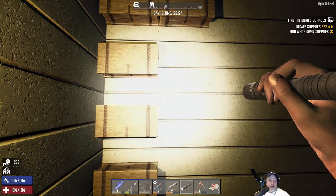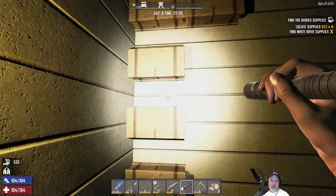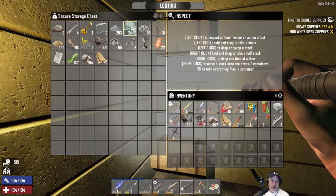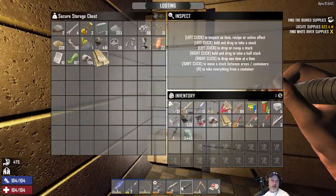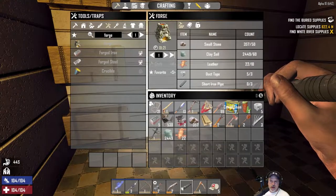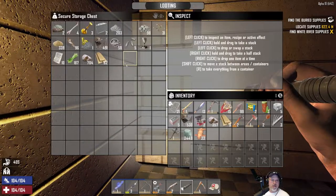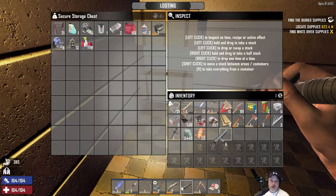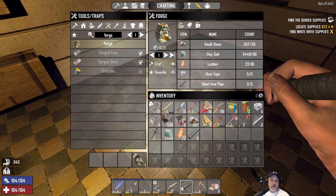For the forge we need stone, clay soil, leather — both should be in raw resources — duct tape that I already made, and three short iron pipes which should be in parts. Let's make ourselves a forge! One minute and twenty-one seconds to craft.